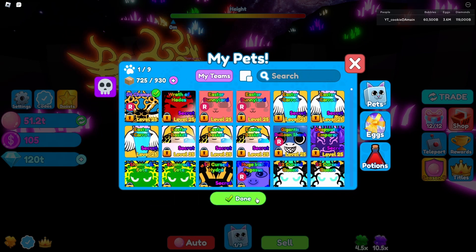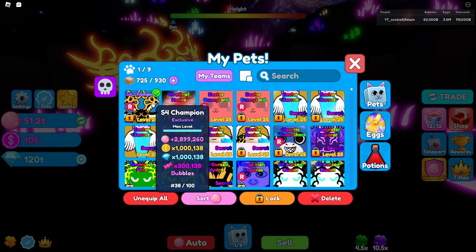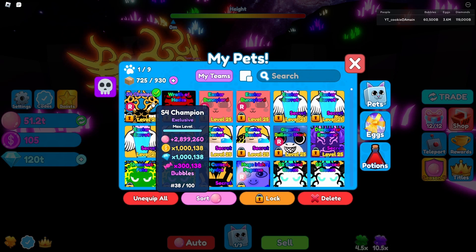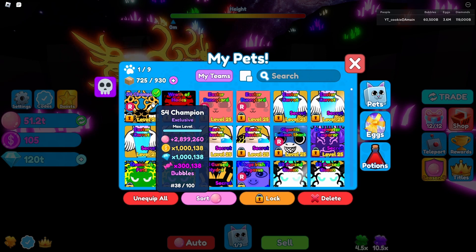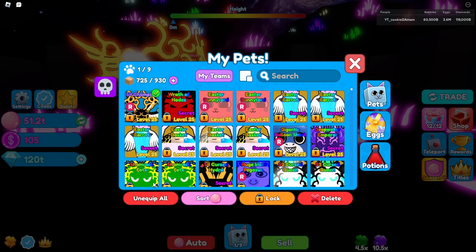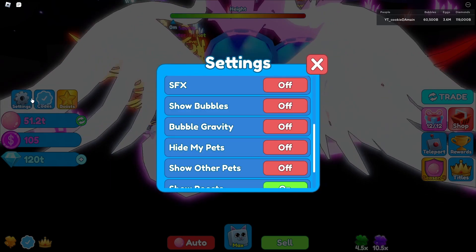I finally didn't fall off the Bubble-thon this time, because last time the same thing happened — went on a trip and we fell off completely. My team was pretty decent but wasn't good enough to come back. This time my team did at least 4 million, and now we do 6 million a click, which is insane. With this pet equipped, it's 3 million bubbles if you round it up.